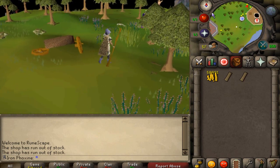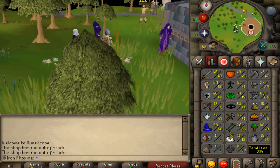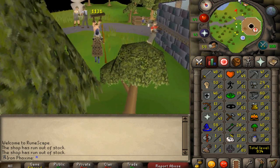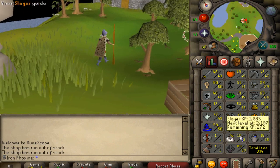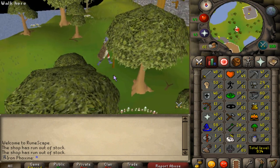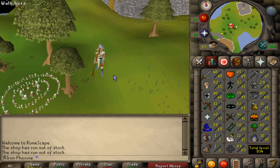I'm looking forward to doing Animal Magnetism. Wanted is a quest I want to get done first because Animal Magnetism requires 18 or 19 slayer, and if I do Wanted it'll give me 5k slayer XP putting me at least level 20. I've got a lot of questing to do.